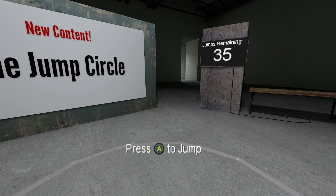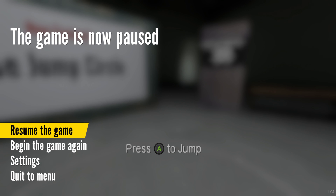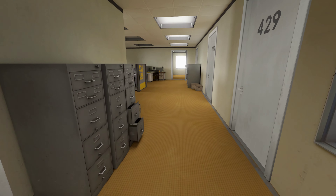To start things off, you want to make your way to the jump circle in the new content section, pause the game, then begin the game again so that you can have infinite jumps throughout the entire game.